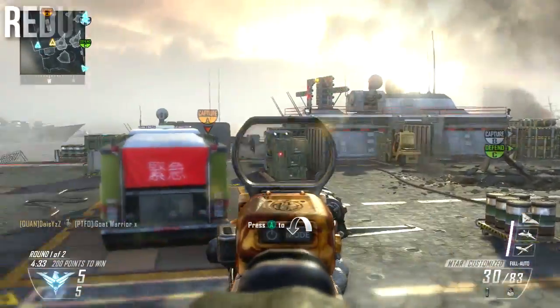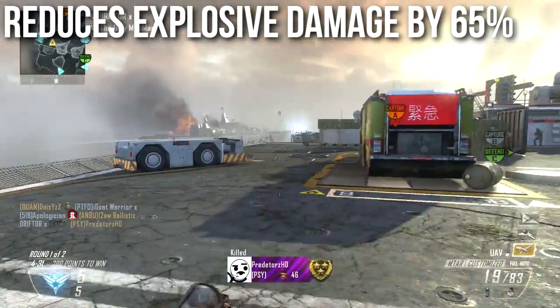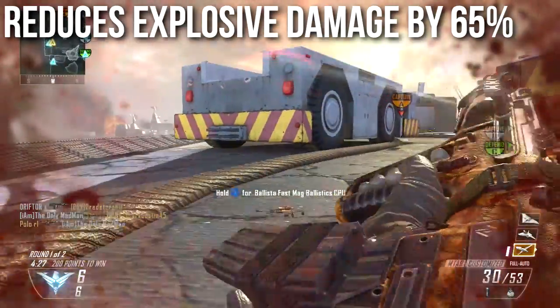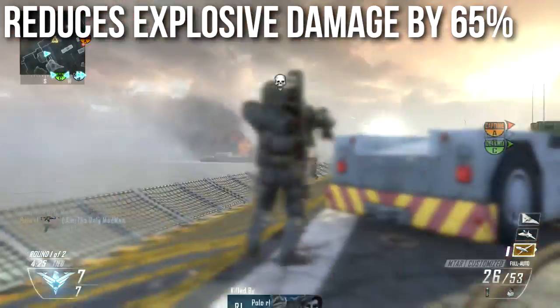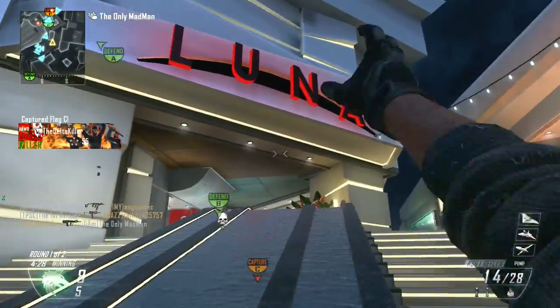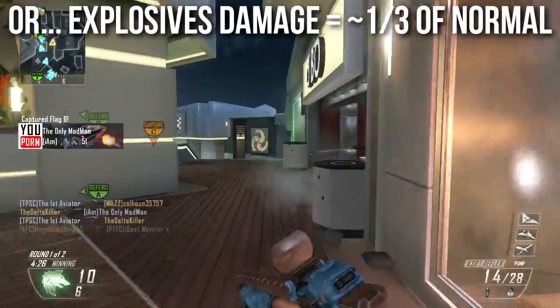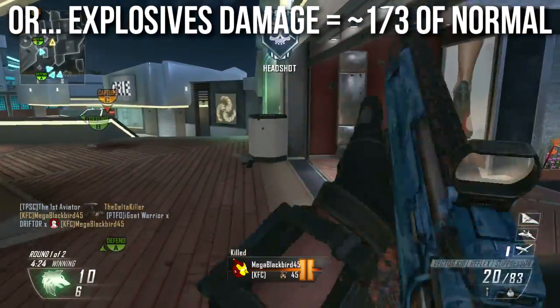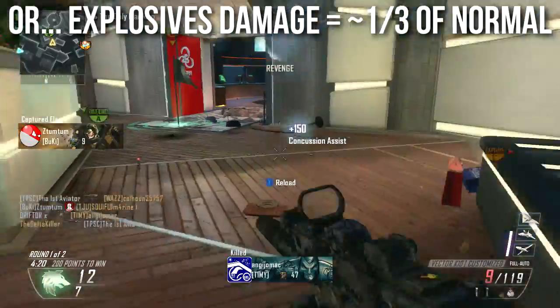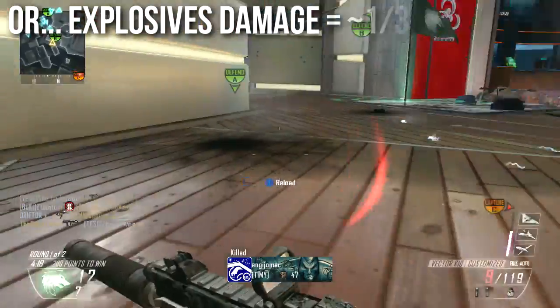The simplest way I can explain Flak Jacket is that it reduces explosive damage by 65%. All incoming explosive damage gets reduced by 65%. Sometimes that's a little bit hard to quantify, so it's much easier to think of it as: explosives do approximately one-third of normal damage. That grenade that blew up close to you — if you're wearing Flak Jacket, it's going to be about one-third of a grenade, and that is a very, very big difference.